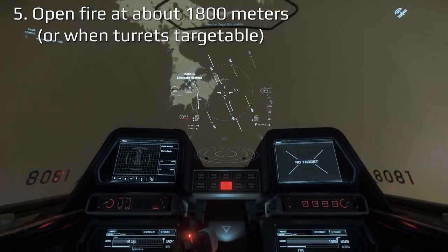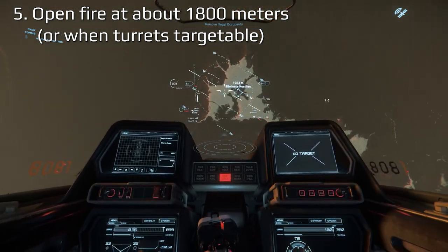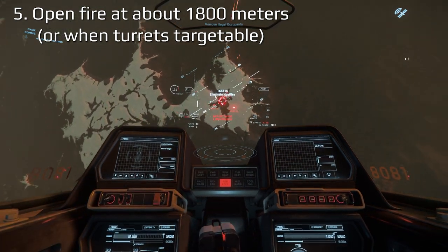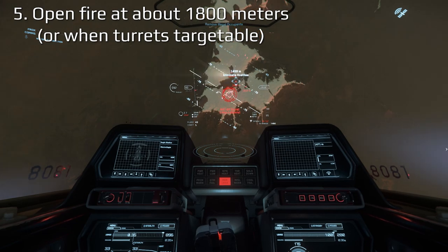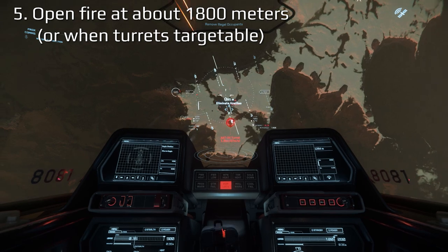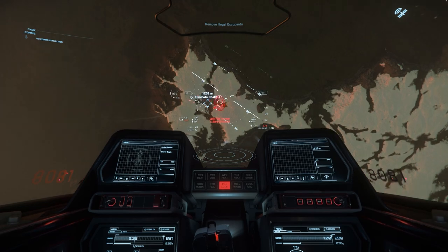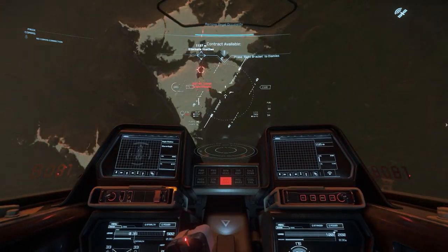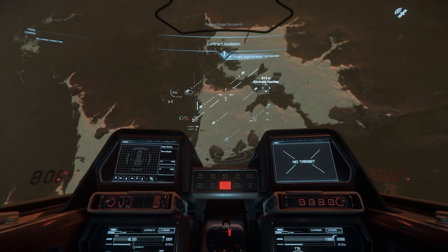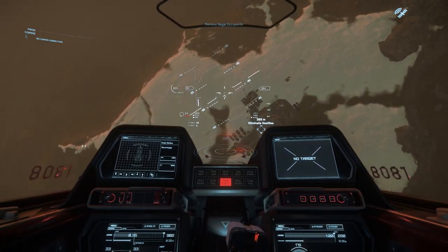If you're planning to use missiles, and we do recommend it if you can, your firing window will generally begin with the detection of the turrets at about 1,800 meters. For light fighters, we recommend four size 1 missiles for each turret. Larger missiles are definitely possible, but will only narrow your firing window, and due to the damage output, are less effective than multiple size 1s. The minimum range for size 1 missiles is 750 meters, which will give you a bit over 1,000 meters to play with, corresponding to about 20 seconds if you are controlling your speed.